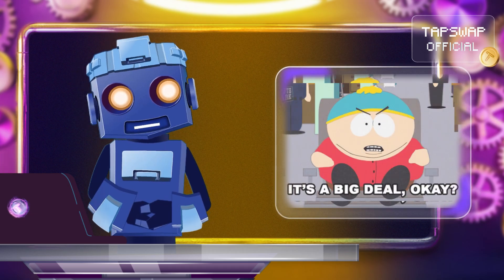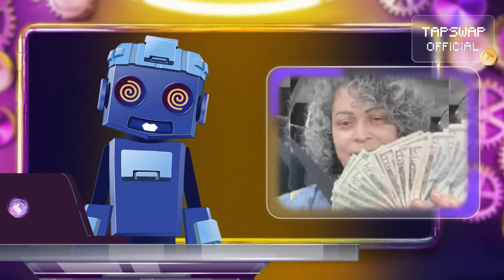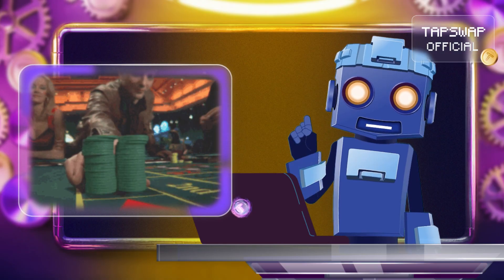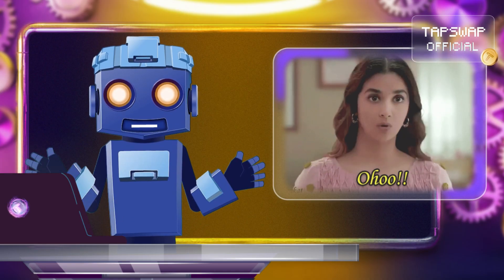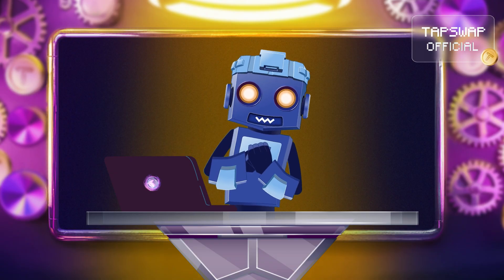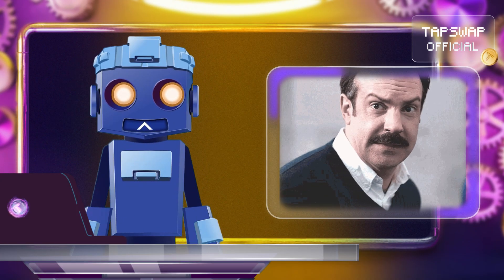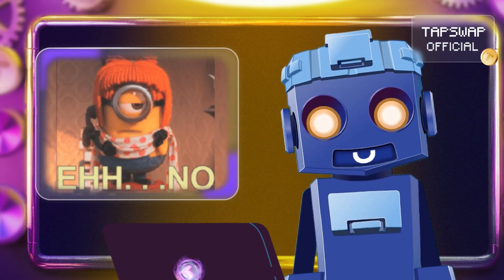Being a validator is a big deal. It requires technical know-how and a hefty chunk of crypto. For example, on ETH2, you need to stake at least 32 ETH. And if you mess up — like going offline or validating a bad block — you could lose some of your staked funds in a process called slashing.